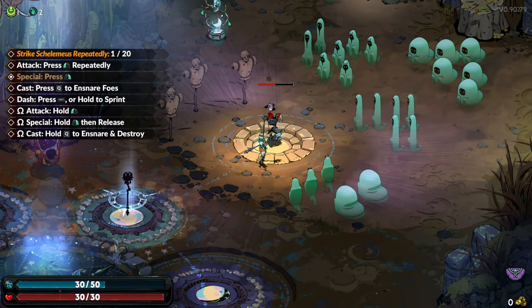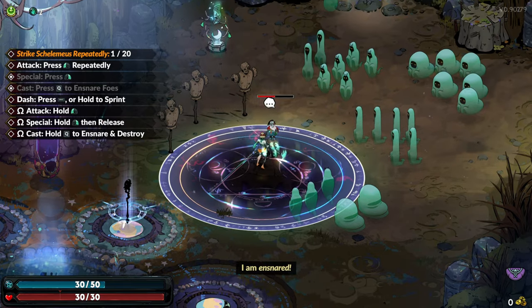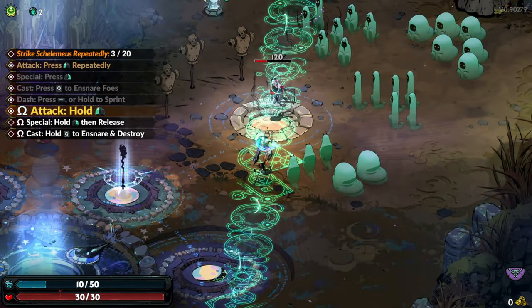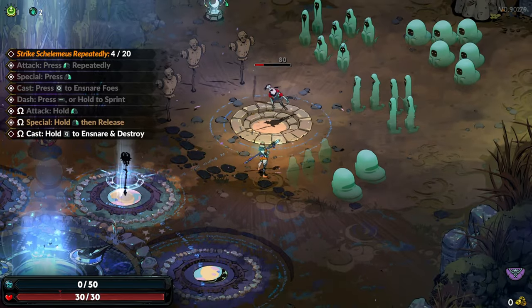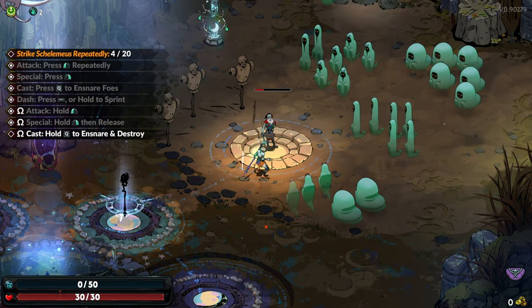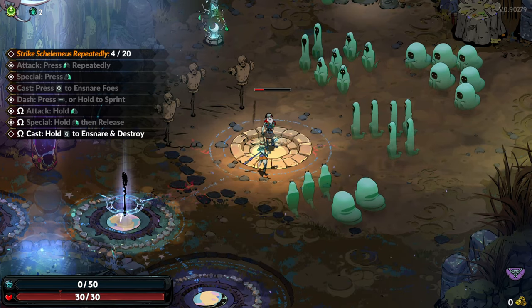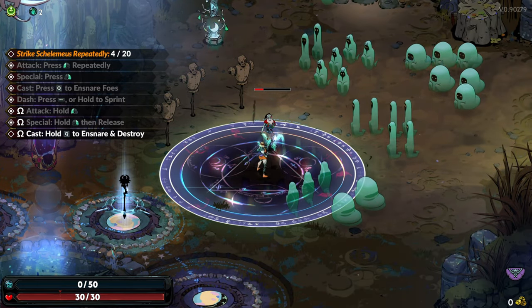It still wants us to use our special, it wants us to use our Q, it wants us to dash and hold sprint, hold our attack, hold and release our right click ability. We need to hold and snare and destroy. How do I hold Q to snare and destroy?